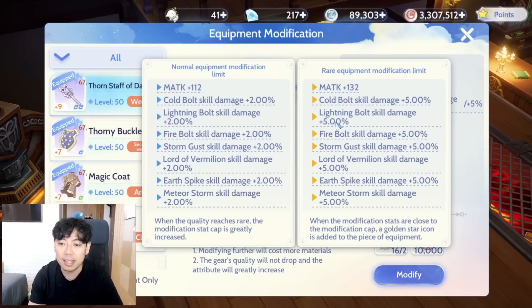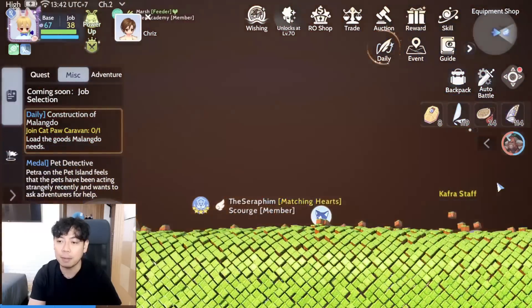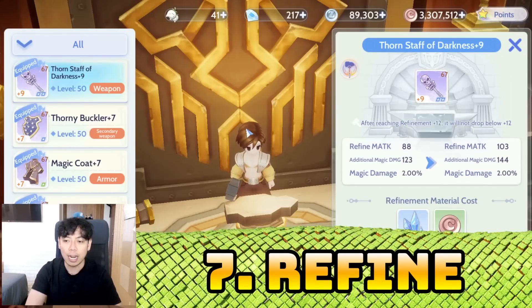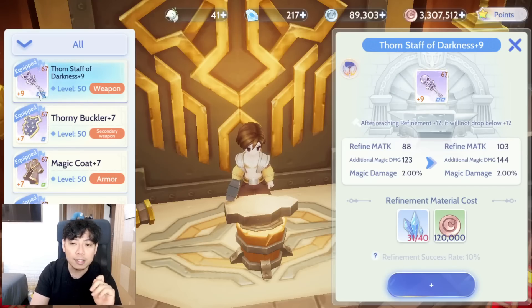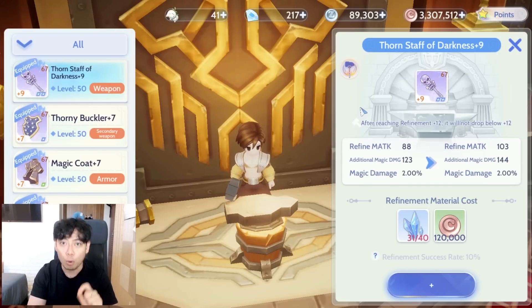Next is refinement. Refinement in this game is easier than in classic Ragnarok Online — they have thresholds and safe levels at plus six, plus nine, and plus twelve. Whenever you hit those safe levels, even if your refine fails it will never drop back to a lower level. For example, if it's already plus 12 it won't go back to plus 11 — but take note it can still be broken.